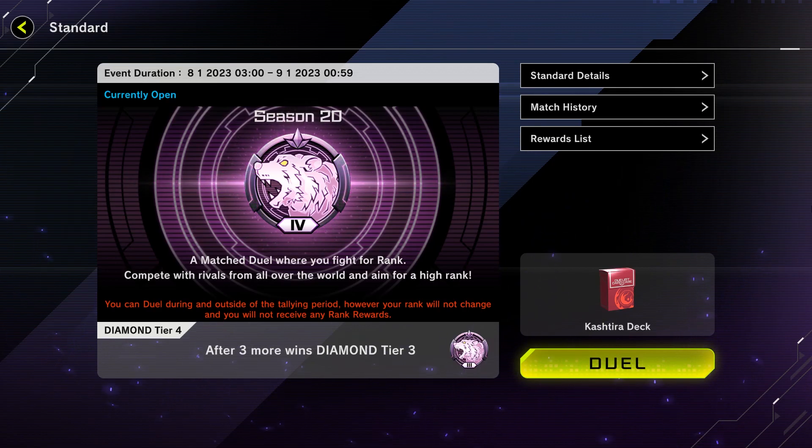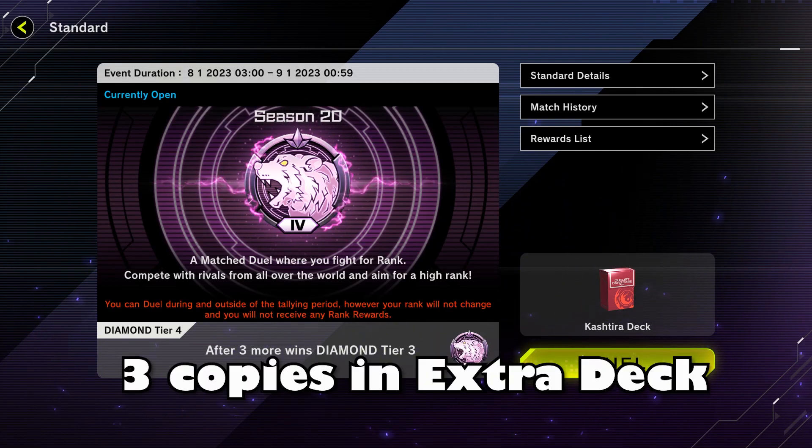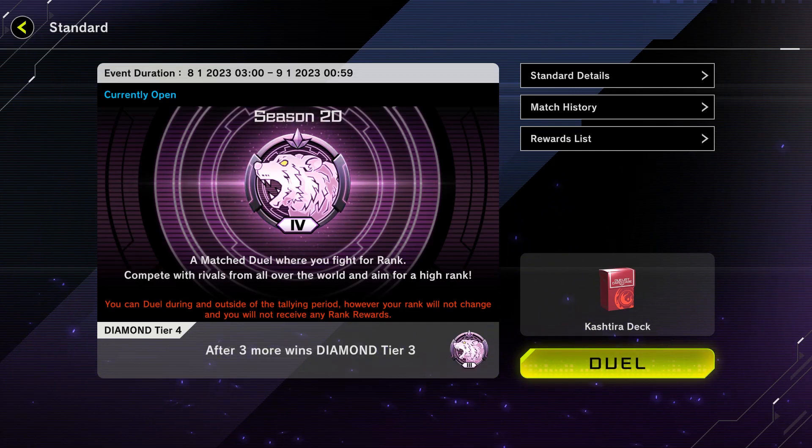I think this is a good point to end the video. As you can see, Kashtiras are not exactly bad at the game, but they aren't top tier either in my opinion. You have some strong plays, but a lot of times you just don't have the ability to execute them unless you play a lot of extenders and draw power. You could add one more copy of Triple Tactics Talent or more draw power like Port of Extravagance, but then you'll have to play three copies of everything and might accidentally banish your own stuff. If you enjoyed the video, drop a like and subscribe - I'll be posting more videos about new decks and more about Kashtira, so stay tuned and have a great day.